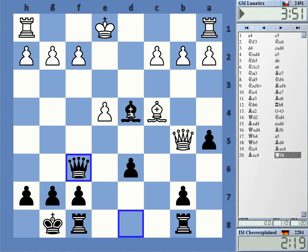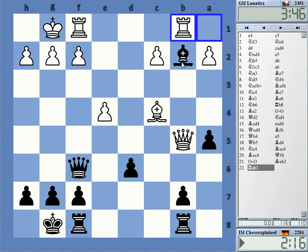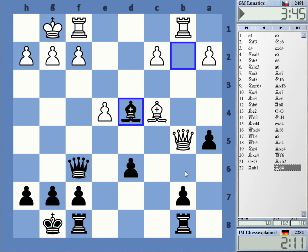Or get the pawn back at least — then maybe I lose a5, but I have some things going in my favor here, mostly the very good bishop. Okay, I'm going here and then putting the bishop on c5.